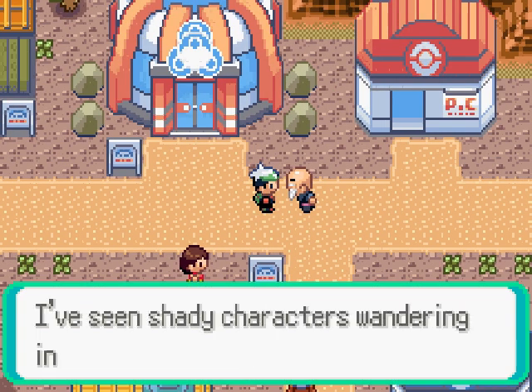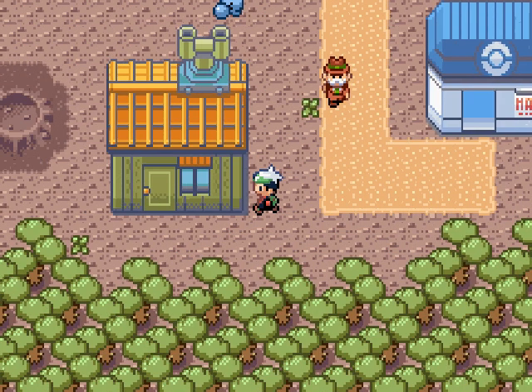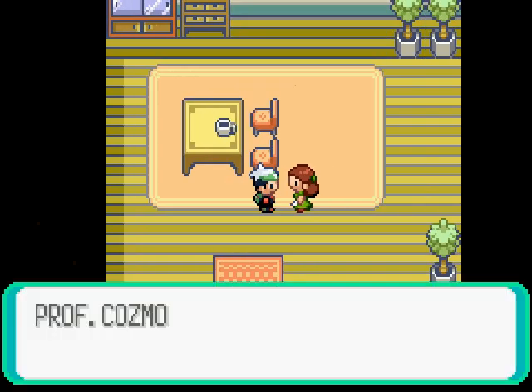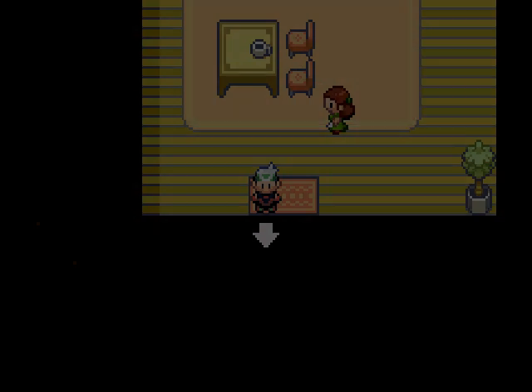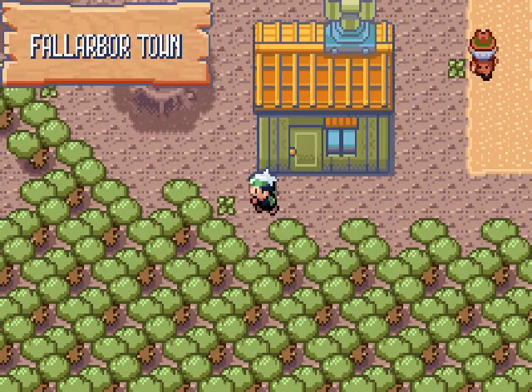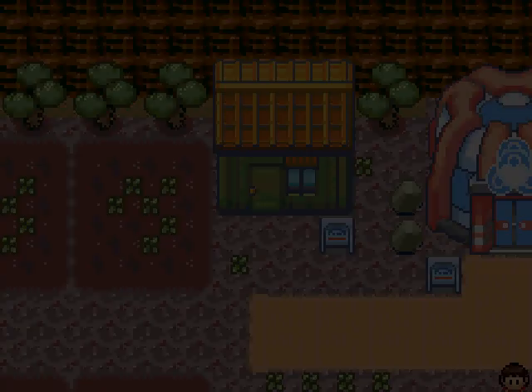Something's happening and I don't like it. I've seen shady characters wandering in and out of Professor Cosmo's home. Alright, who is Professor Cosmo then? Professor Cosmo went off to Meteor Falls on Route 114 with some people from Team Magma.